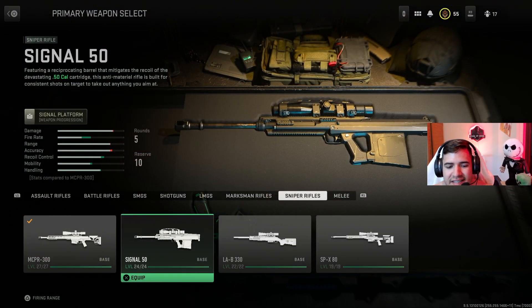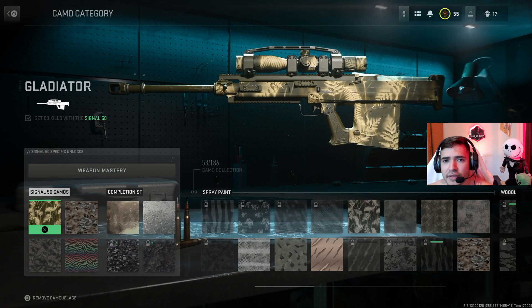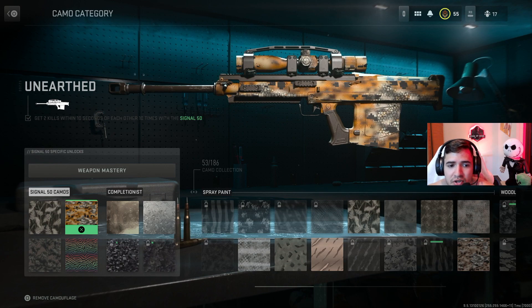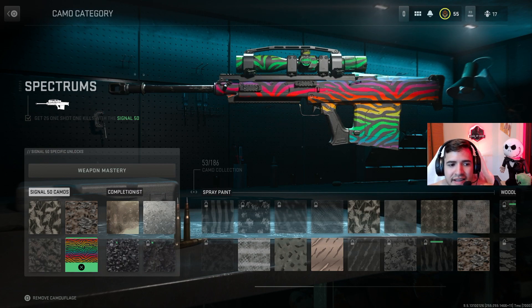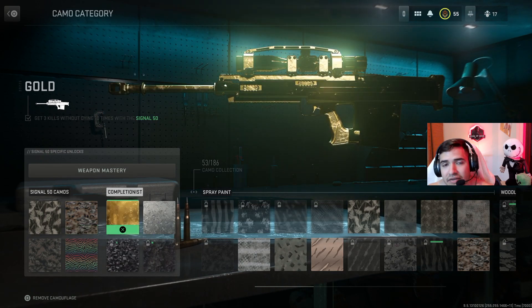Now let's move on to the next sniper, the Signal 50. The challenges are pretty self-explanatory: get 50 kills — already explained. Two kills within 10 seconds — already explained. 30 kills while prone — same as before. The unique challenge is get 25 one-shot kills. You can do this in ground war, but quick play is a lot easier since the maps are shorter and you're more likely to get those one-shot kills.